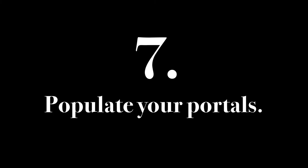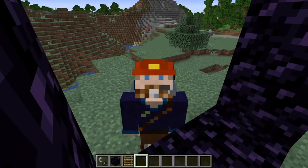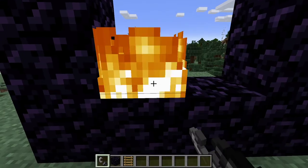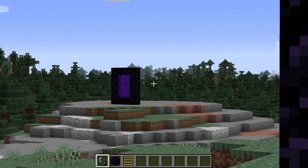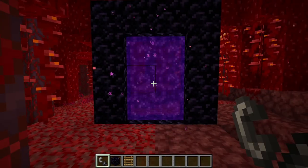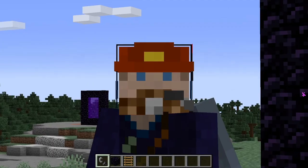Step 7: Populate your portals. The trick to adding new portals is to build them first in the overworld, but don't go through it. Take its coordinates, light it up, but then go through your already existing portal to place your new portal in the nether. If you placed it correctly, when you head on through, you'll be right back where you started and all linked up.